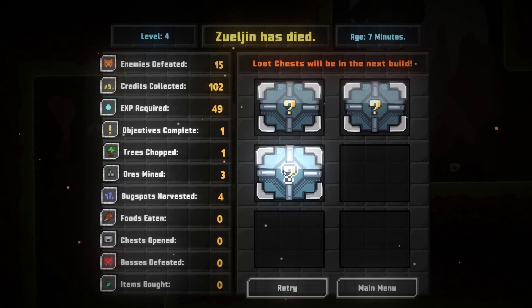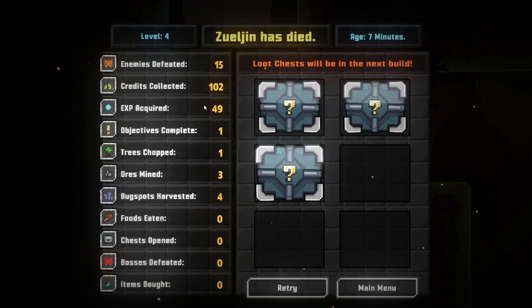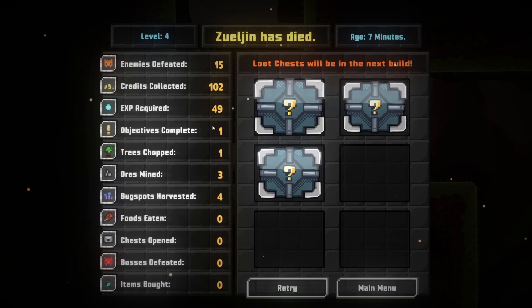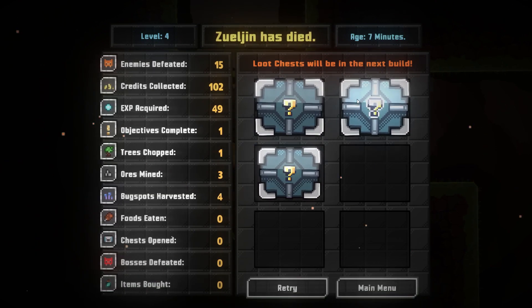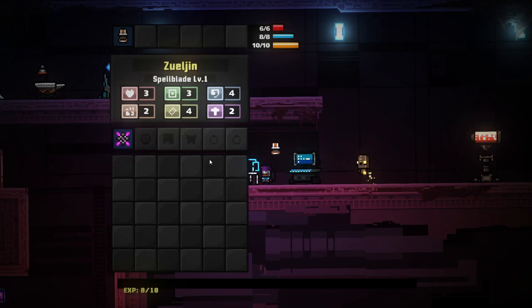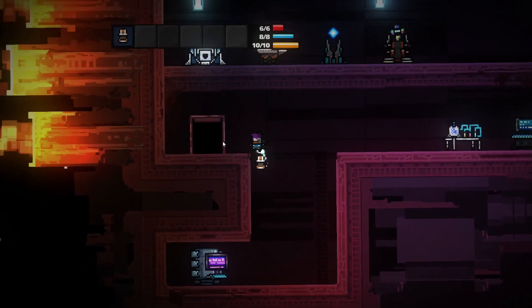What a Ragnarok! We didn't even get to see it. But we didn't do too bad. Credits collected: 102. XP acquired: 49. We also managed to get 15 enemies defeated, which could have been a lot more. Bug pots harvested, trees chopped, ores mined. Objective complete: 1. The loot chests are not available yet, but typically these give you unlocks after your run's over. Our age was 7 minutes — that's pretty rough. When you retry, you end up right back here. I don't have any of my experience — stats are the same — and if I go to tab, I lost all my inventory as well.